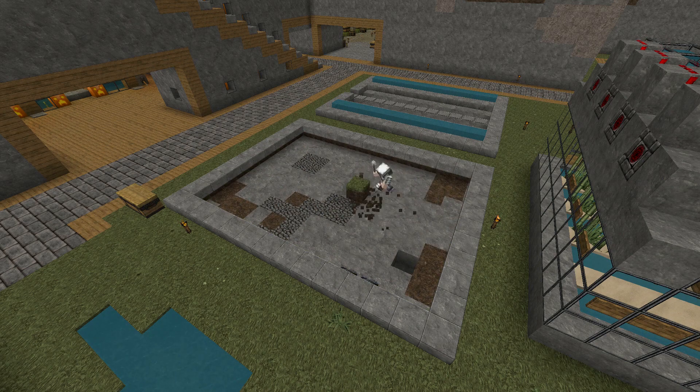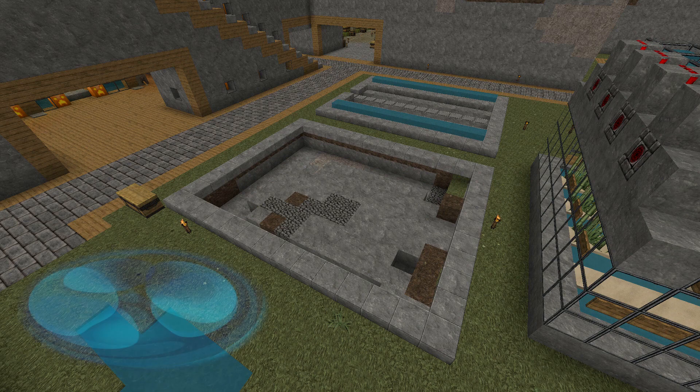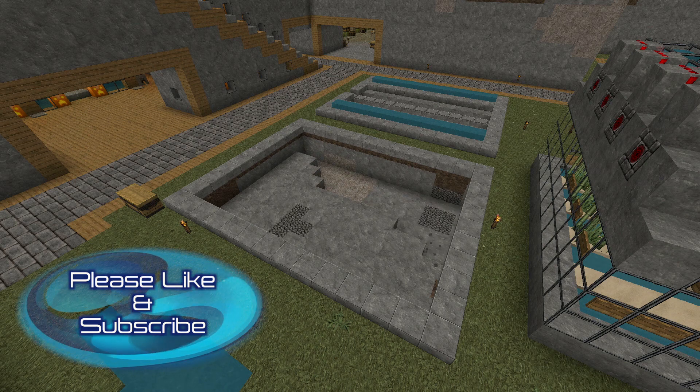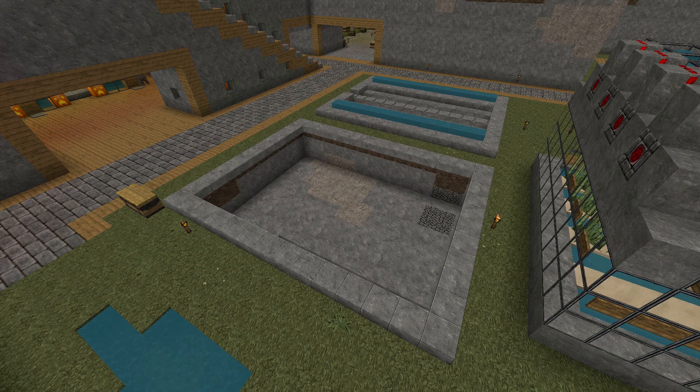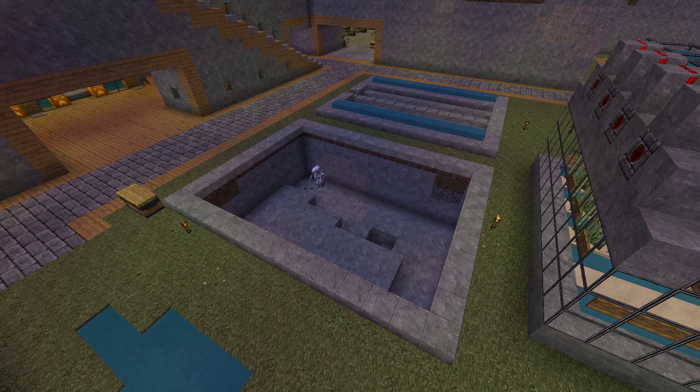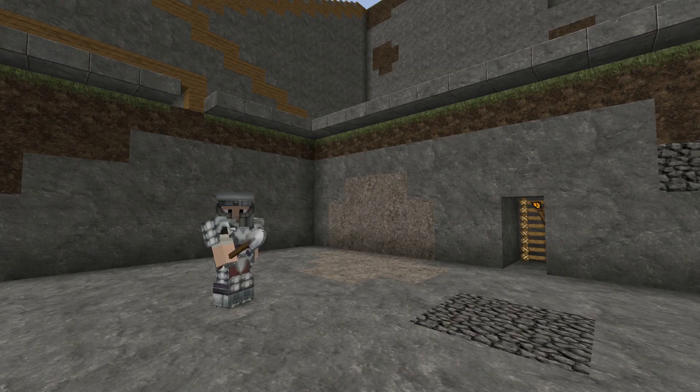Now that we have a five-deep hole we can start filling it with the things necessary to make the wheat farm work. I'll bring you guys back when it's daytime and we will begin placing in the redstone, repeaters, and redstone torches.